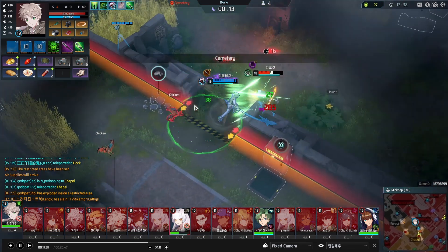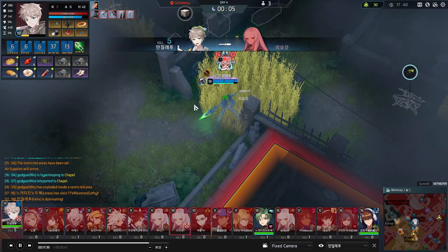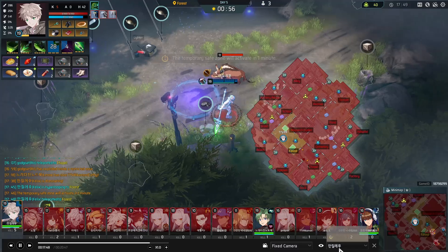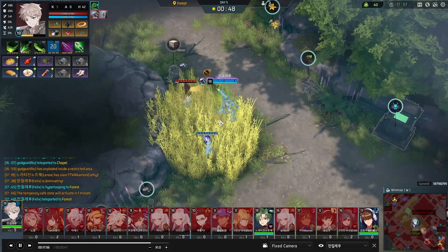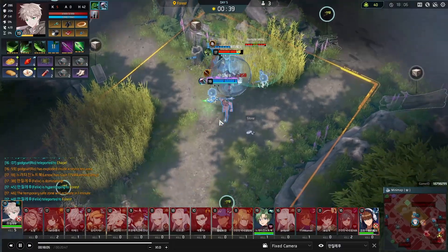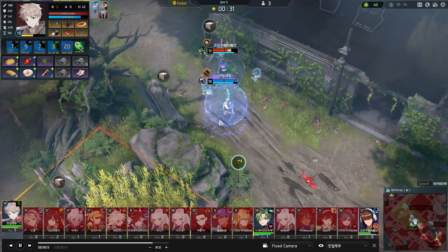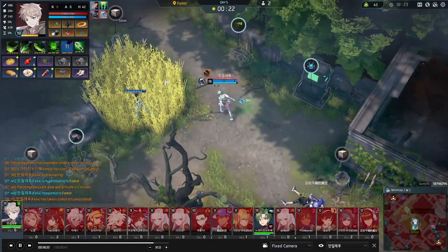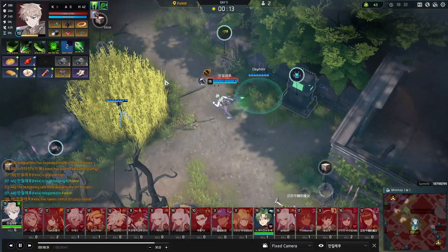Felix is waiting for Ryo and just autoing her a bunch. He ulted with a beautiful W with Chaser. He checks the map — Lennox is up there and Leon is down there, so he's gonna fight Leon first. There's no way he's gonna fight Lennox. Nice dodge on the auto. He used W to chase Leon — his autos hurt a lot because he's almost at 300 AP.